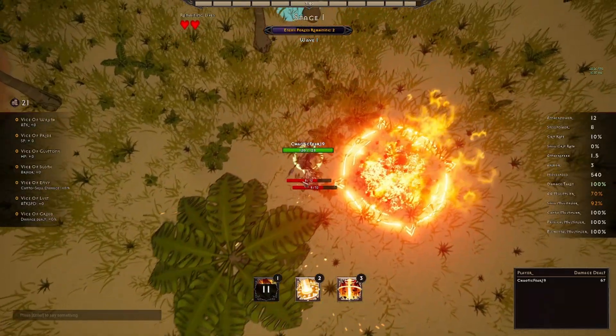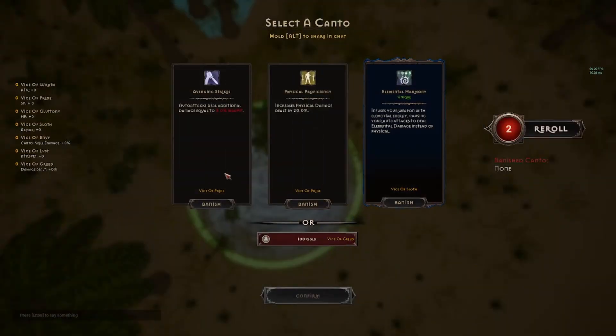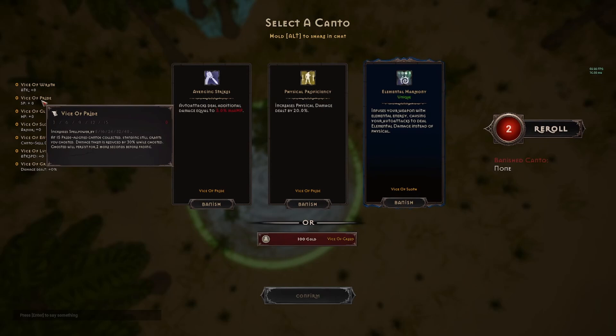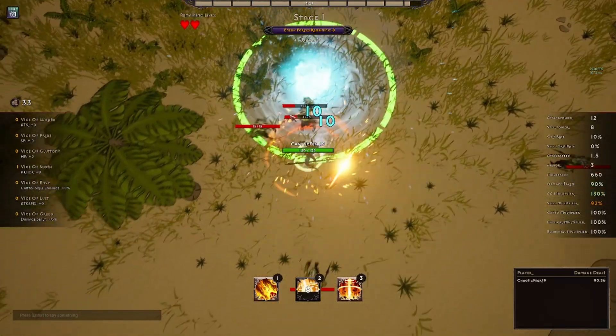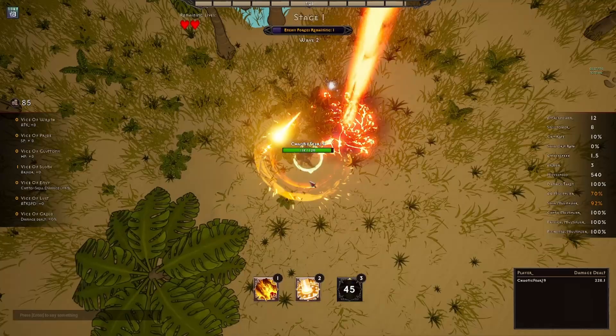There's our first pickup. There's the light — okay cool. Auto attacks deal through initial damage equal to fusing your weapon with elemental energy, causing auto attacks to deal elemental damage instead of physical. That'd be good. That slot gives us armor, but do we want armor? At 15 pride, Kentos collective standing still grants ghosted: damage taken reduced by 30% while ghosted, but increases spell power. And there's our rune activating.